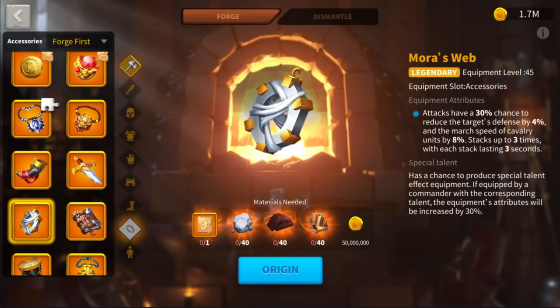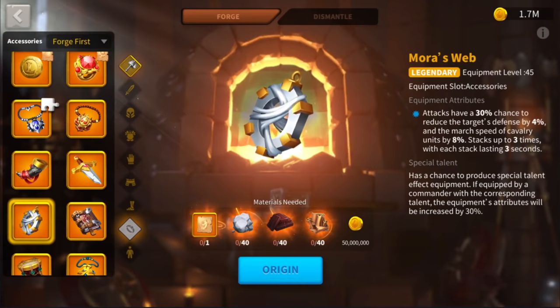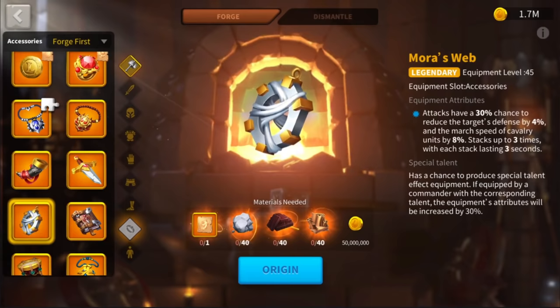Mora's Web is the exact copy of the Dagger on a mechanical standpoint. Attacks have a 30% chance to reduce the target's defense by 4% and the march speed of cavalry units by 8%, stacking up to 3 times with each stack lasting 3 seconds. The stacking math is identical to the Dagger. For me it's a great and very underestimated item — the second one I will craft as a support player is exactly this one.